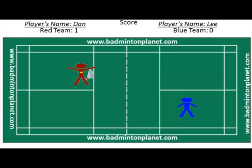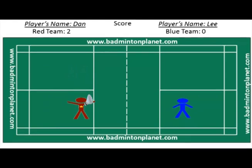Let's assume Dan wins this rally too, so it's 2 for Dan and Lee is still 0. Dan will continue to serve but he will switch to the right service court because his score is 2, which is an even number.